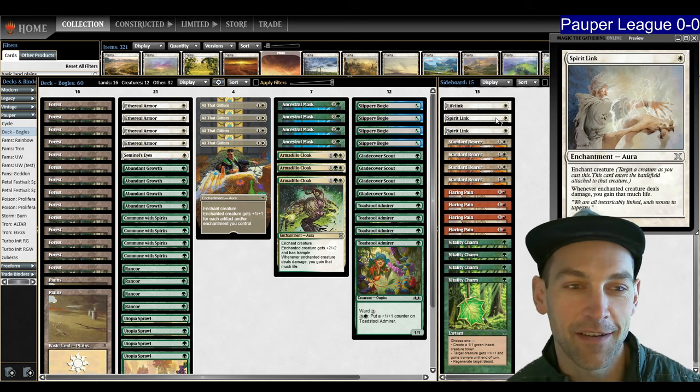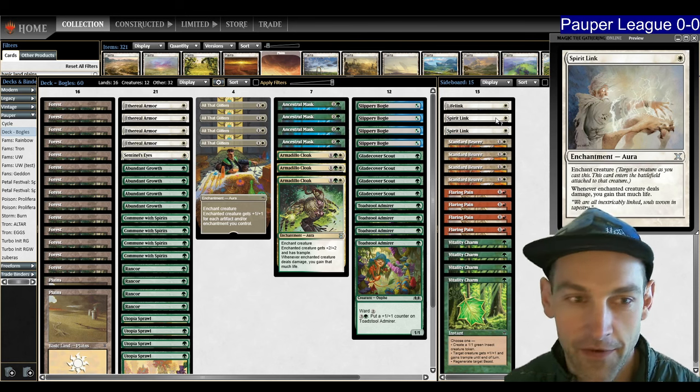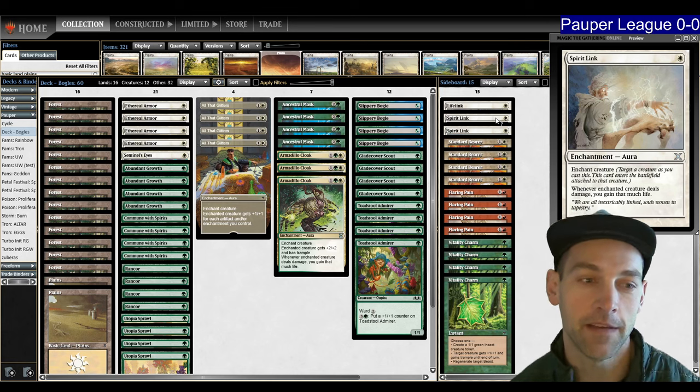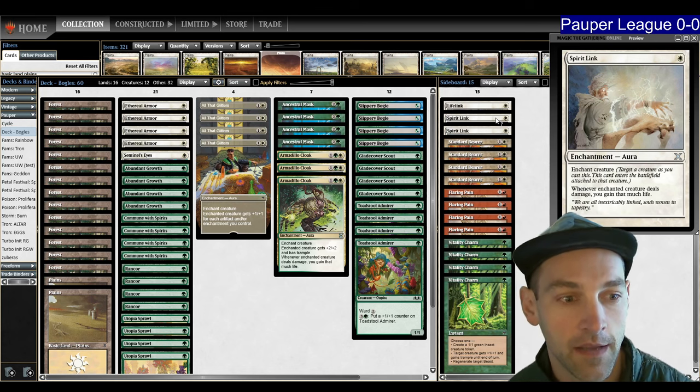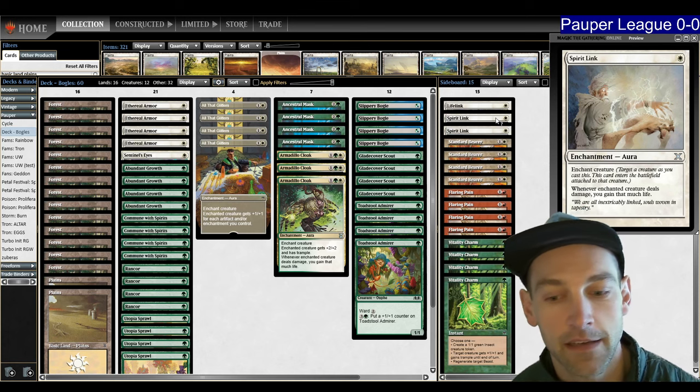Plus it'll be a fast league, so we're just going to slam and jam — it'll be pretty fun. If you're interested in finding out sideboard information for the decks I like to play, namely Familiars, Tron, Poison Storm and stuff like that, that is on my Patreon at patreon.com/KaliKais.